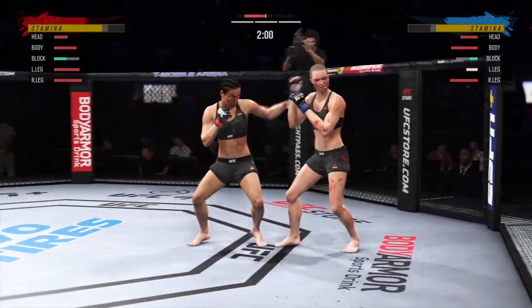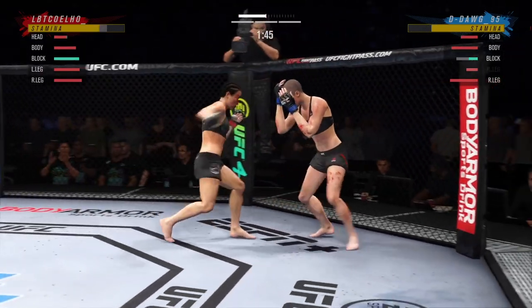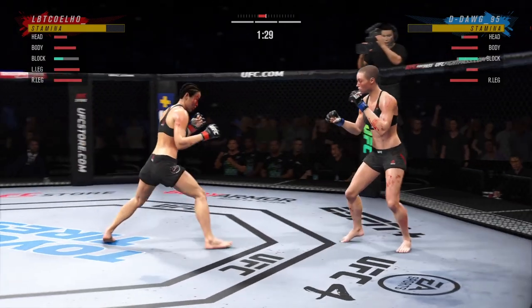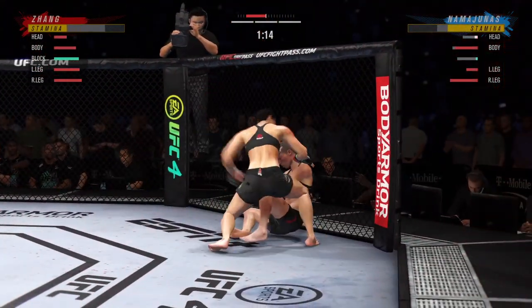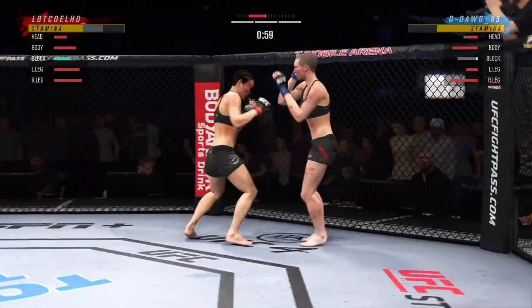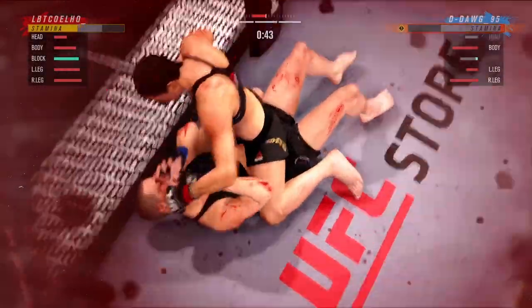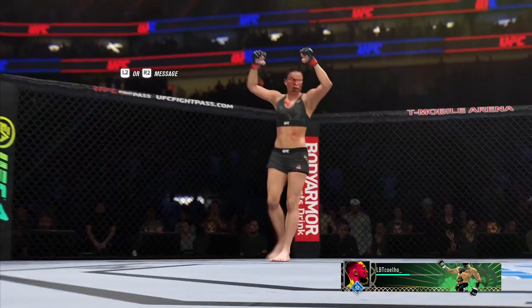My opponent's left leg health is in the red and I'm keeping him toward the cage, loading up where I can. I just need one or two big shots — my opponent misses a body kick and I put my foot on the gas. I land consistently, hitting a beautiful uppercut, then another, and we get the knockdown. I want the finish and don't want to leave it to the judges. I keep my opponent trapped against the cage, break the guard again, and we get the TKO finish. It was a very close, tactical fight against a high-level opponent.